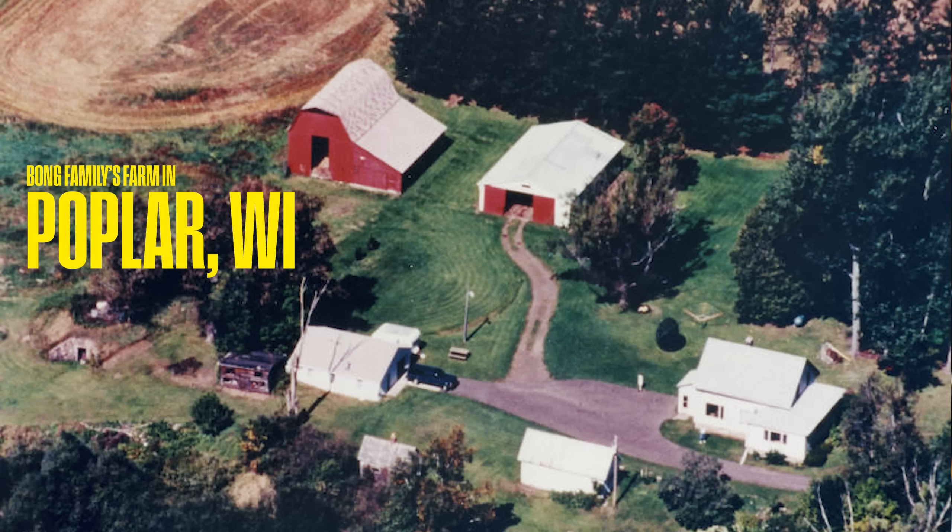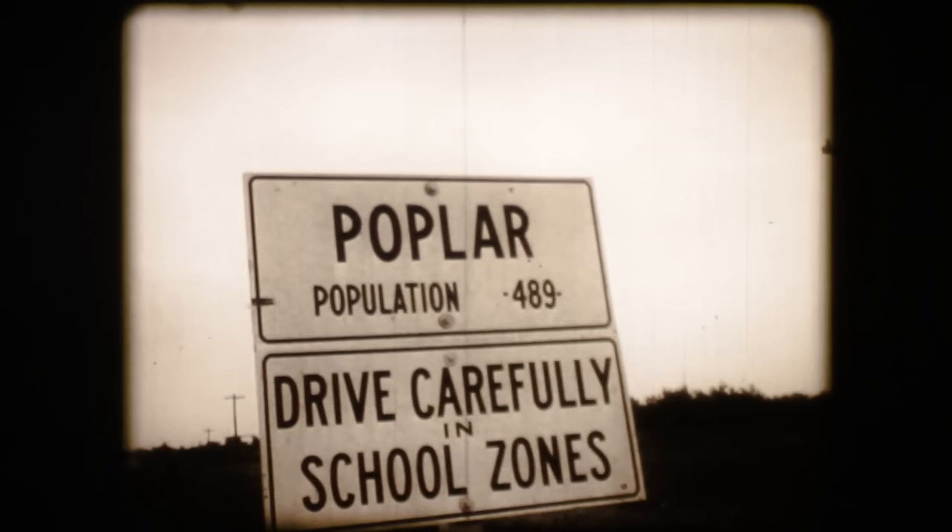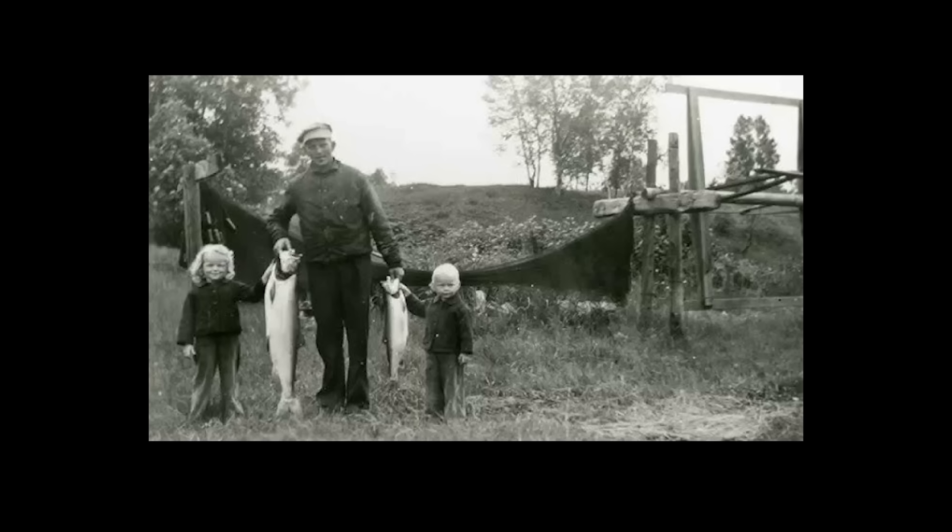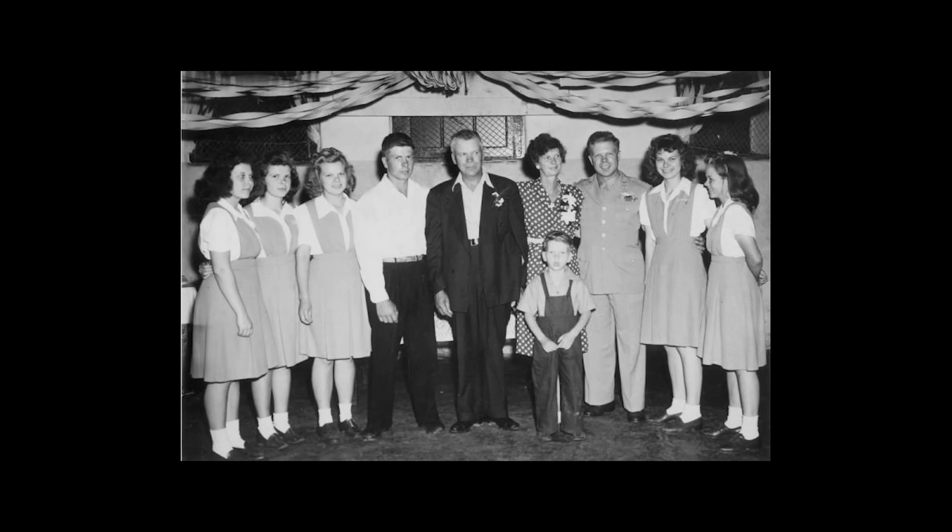September 24th, 1920 — Richard Bong is born. He grows up on his family farm in Poplar, Wisconsin, an extremely small rural town. His father Carl is a first-generation Swedish immigrant, and Richard is the oldest of nine siblings. Richard Bong is a farm kid from the Midwest that grew up during the Great Depression as the oldest of nine siblings — he was probably tougher than most people combined by the time he was eight years old.